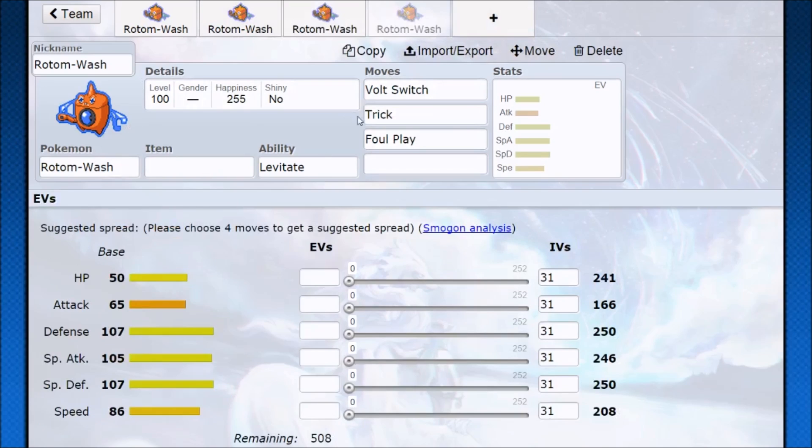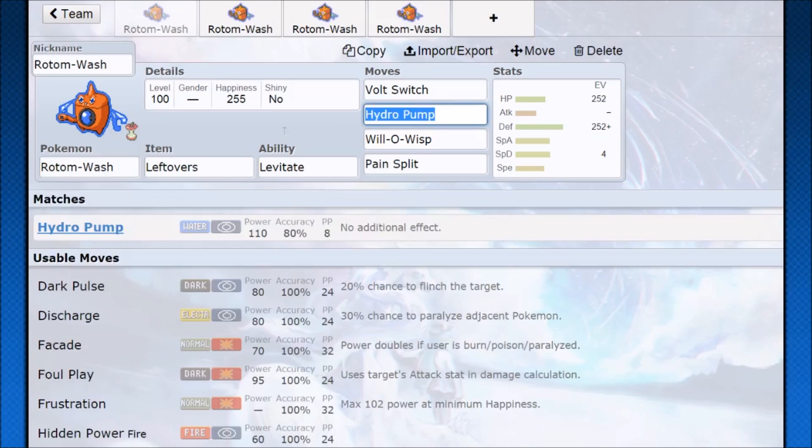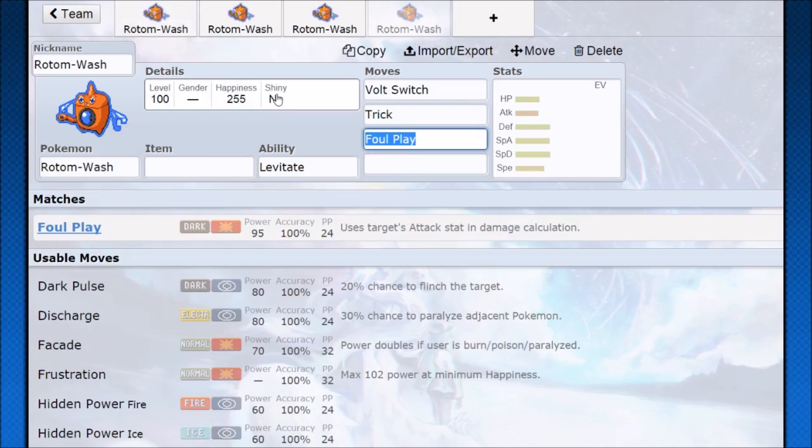Rotom gets some other moves worth considering — Trick, for example. I personally think Heat Rotom and Mow Rotom are better for Scarf Trick or Specs Trick, though you can Specs Trick a Rotom and do terrifying things with that Hydro Pump. There's also Foul Play: if you're going for a more stall-y Rotom, you can take out Volt Switch and put in Foul Play. Running Hydro Pump, Protect, Leftovers, Will-O-Wisp, Foul Play, and Pain Split gives you a build that burns opponents down, makes them damage themselves, and chips health back — something that can really devastate an opponent.